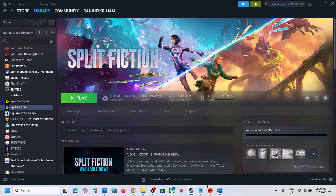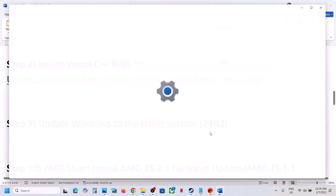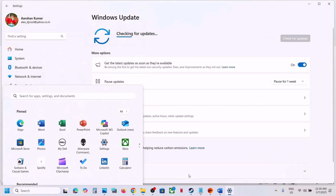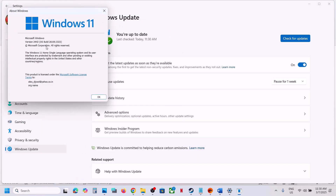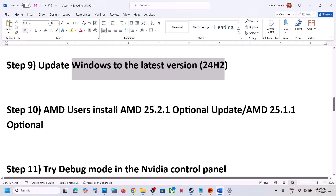The next step is to update Windows to the latest version — this is important. Open Windows Settings, go to Windows Update (or Update and Security), and click Check for Updates. Once all updates are installed, restart your computer and launch the game. Make sure Windows is updated to the latest version; currently the latest is version 24H2, so update to that and then launch the game.